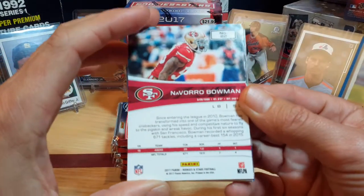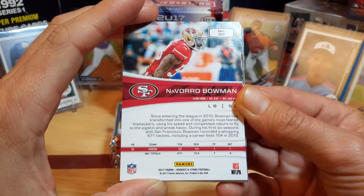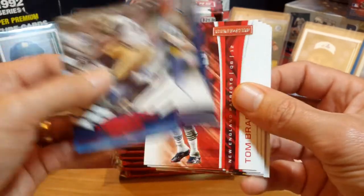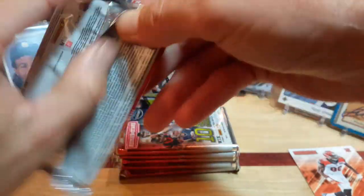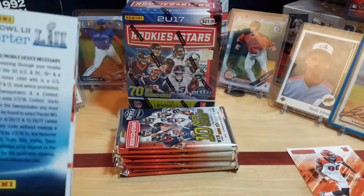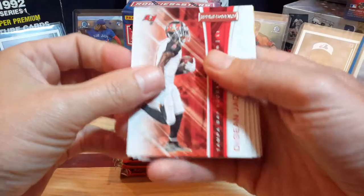If you haven't seen some of my prior videos, here's kind of what the back of them looks like. It is the 2017 version and it's got some inserts. The Marshall Falk is from Precision Passing, and I think each box also has a Crusade card in it. They're pretty cool little blaster boxes — like I said, I've opened a ton of these and really enjoy the product. I'll buy more as soon as I see them.